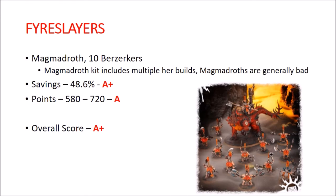Fyreslayers. You get a Magmadroth kit and 10 Berserkers. The Magmadroth kit has three different build-outs, and that includes different hero models for each of the build-outs. The Magmadroth itself is generally bad, but you're getting free extra heroes in addition to whatever hero you want on the Magmadroth. Overall savings are 48.6% considering all the extra heroes you're grabbing. Points are 580 to 720. Both of those are really strong, and everything here is a staple except for the Magmadroth itself. This one gets an A+. This is probably the best Start Collecting box, and you may want to buy multiples.